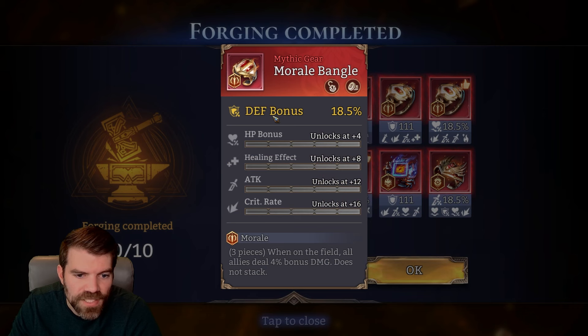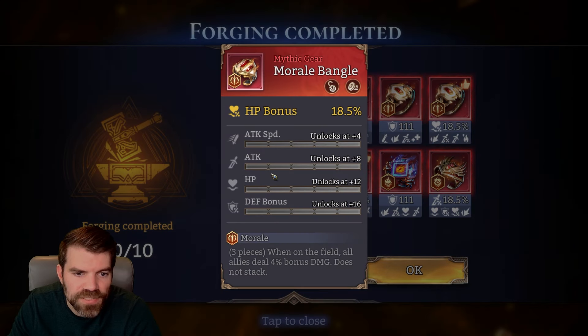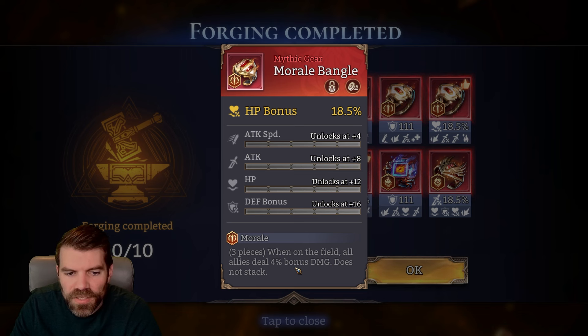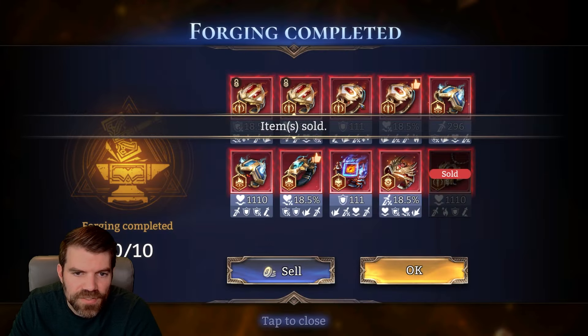What do we get this time? Defense, HP, healing — okay, it's not terrible, we could use that on someone just to boost someone else's damage. Same thing with this piece — we could put that on a tank. This Morale set you could put on a support or a tank just to give a little bit more damage to your team. I'll save that because it has good defensive stats.